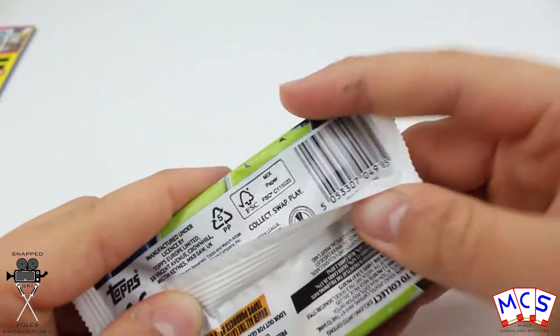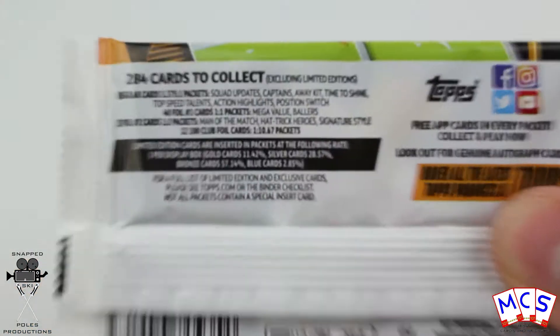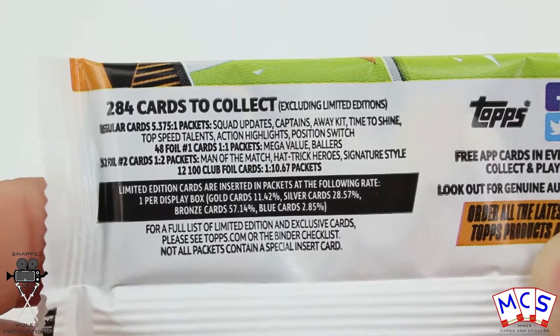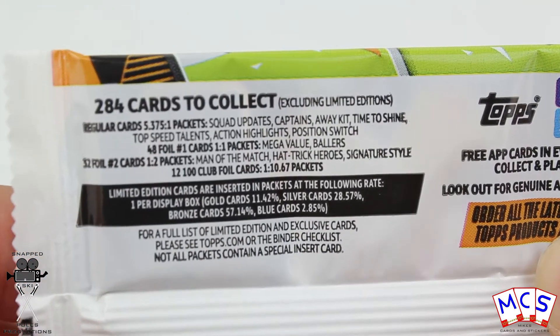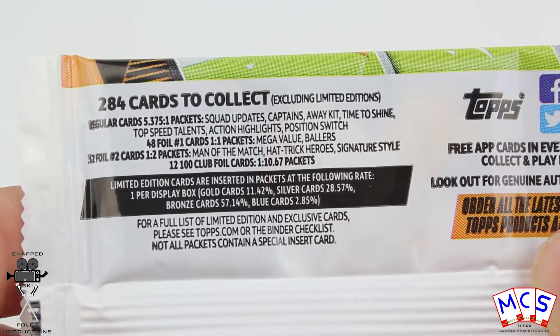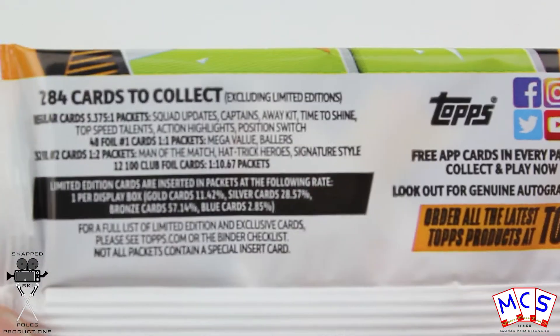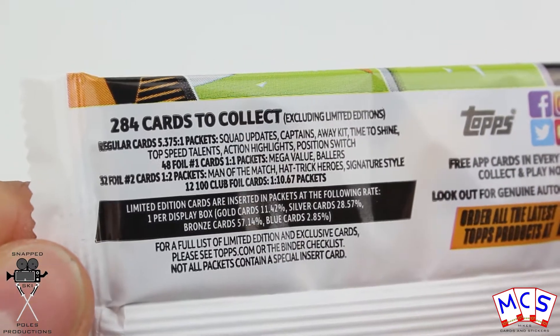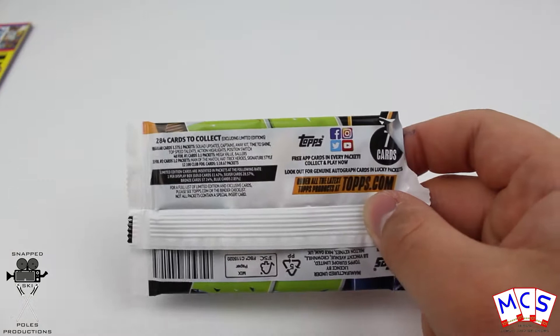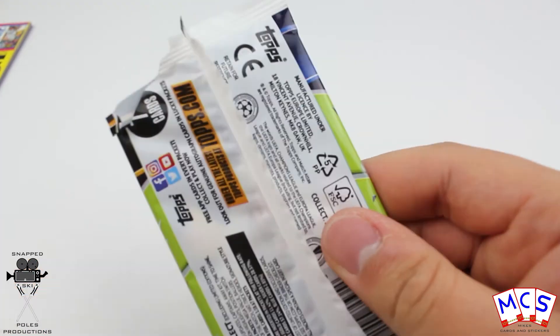We're going to start with the Match Tax Extra for Europe. There are 284 cards to collect, including Squad Updates, Captains, Away Kits, and 1,200 Club Floors at 1 in 10.67. There are 7 cards in this packet. Actually it says 184 cards to collect on the pack. Let's have a quick open of this.